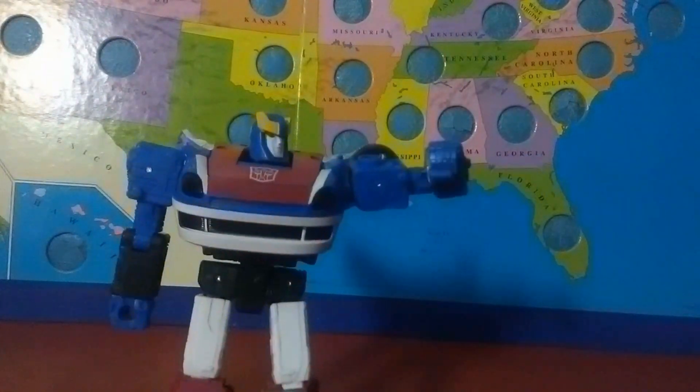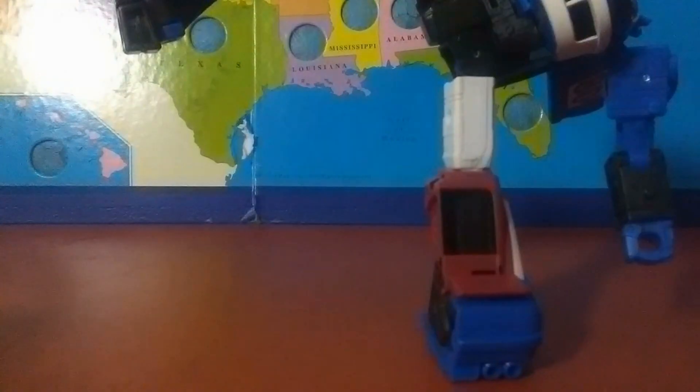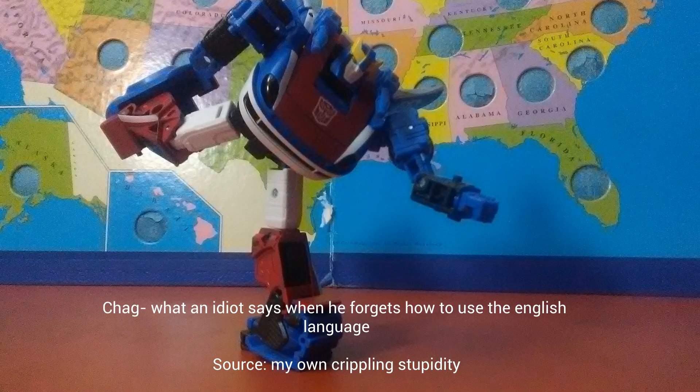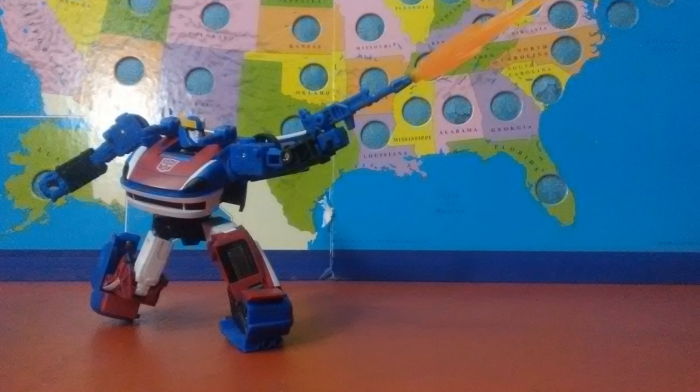The head rotates, the shoulders rotate and move out, bicep bend and rotation, wrist rotation, waist rotation, universal hips, ludicrous knee bend, and foot tilt. Why can this guy pose like such a chad? This is a fantastically dynamic robot mode and one of the only Earthrise figures I recommend getting a flight stand for, besides Tracks. The joints are a little inconsistent though.